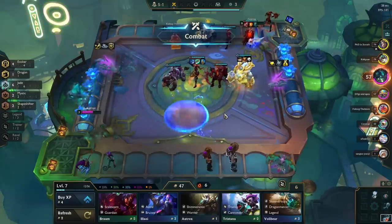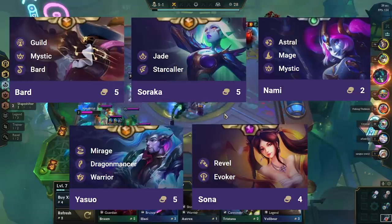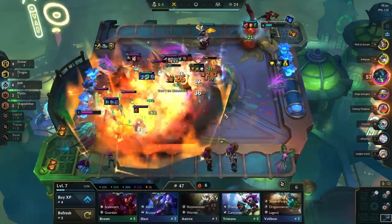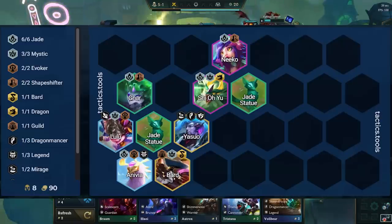The last 2 units want to be either Bard, Soraka, Nami, Yasuo, or Sona. These units activate different traits or are just overall strong units to complement the comp. A standard level 8 variation of the comp looks like this — you add in Bard for Mystics and Yasuo as a secondary carry and a great CC bot. Although Yasuo doesn't add any synergies, his kit is great for rounding out this comp.